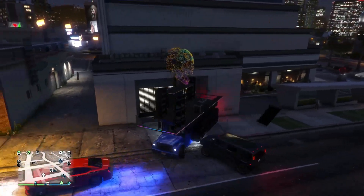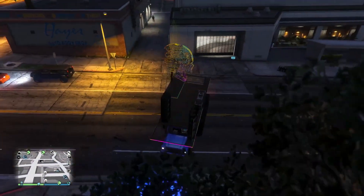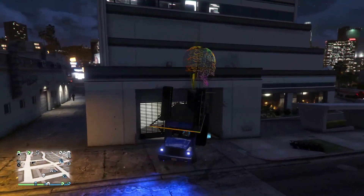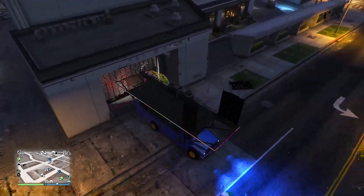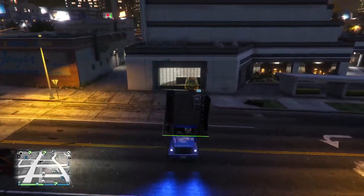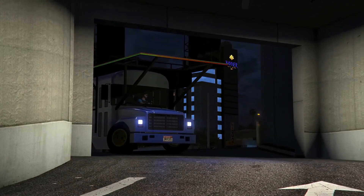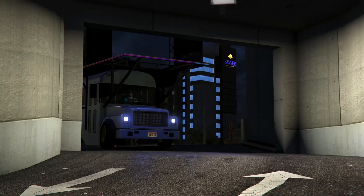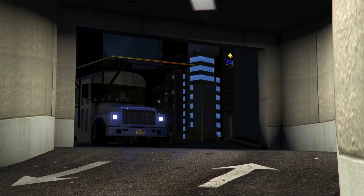Reverse into the CEO garage door until you get the interaction menu to pop up. Your best bet is to angle the modded party bus into the corner and ram it into the side of the wall, then slam it against the entrance of the CEO garage. If done correctly, you should see an interaction menu showing all your garages — put the party bus back into the garage you called it out from.